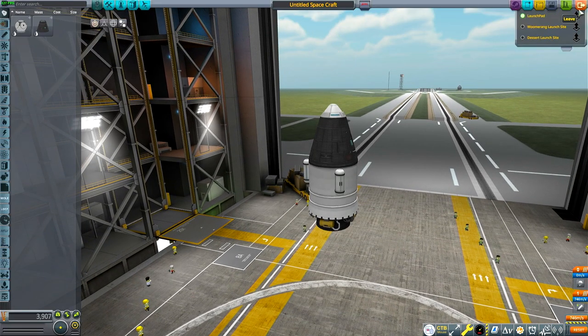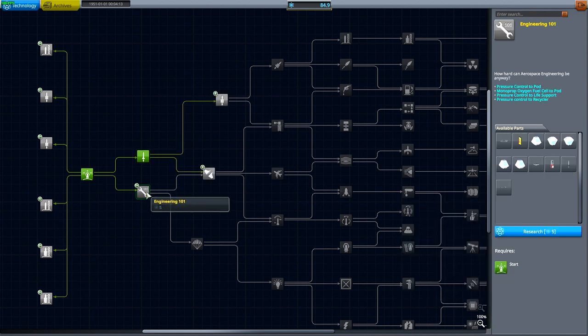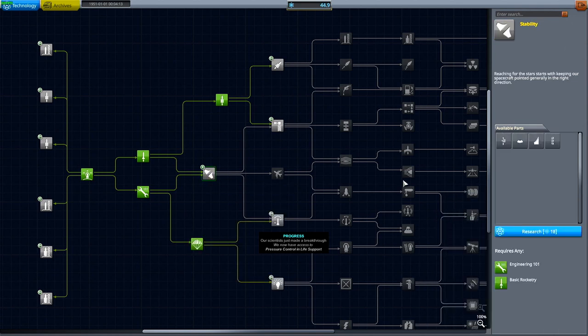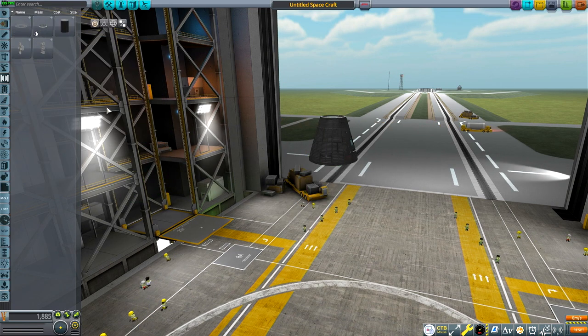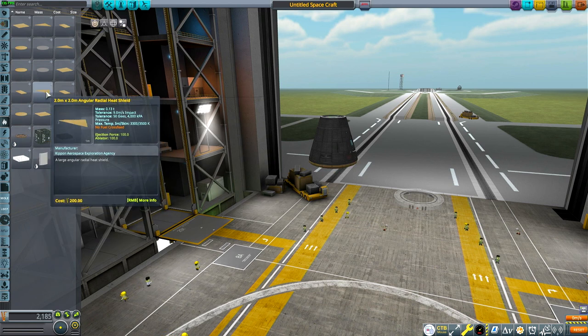And that is the end of our first mission — pretty simple. Everyone knows how to do that; it's the same whether you're playing stock, Je Ne Sais Quoi, or whatever. I have to go to the R&D center so we can get new science and new parts, hopefully getting a little bit closer to reaching our goal of orbiting. So we're going to get basic rocketry, engineering 101, general rocketry, survivability, and stability — and that's about all we can get from here.